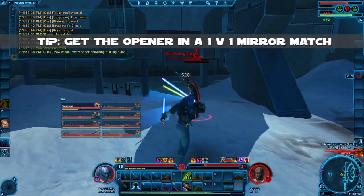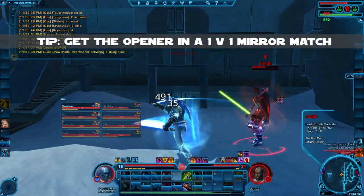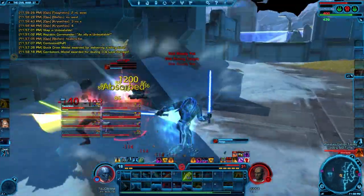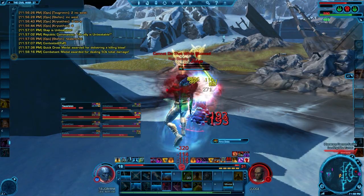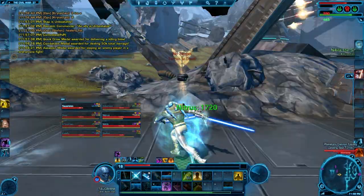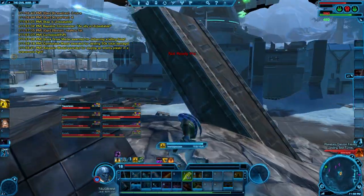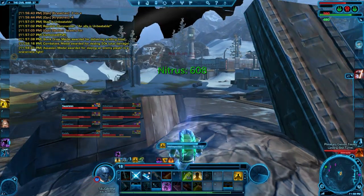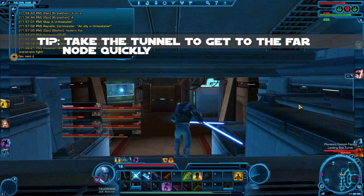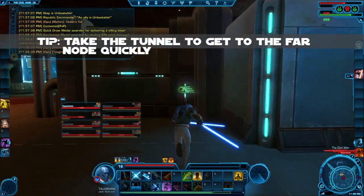In 1v1 it's really critical to get the opener. I Force Leap in to a higher-level Marauder — he's got two lightsabers. You can see a bunch of damage ticks — those are all from the reflective component of Rebuke; it's just an awesome ability. Toward the end of the fight, my friendlies come over and provide some healing, although I think the fight was actually going in my favor since I got the jump on him first and he was at 80% health to start. You can take the tunnel to get quickly to the far node — there are run speed buffs so you can traverse the map without going through the center node, which can be pretty painful.